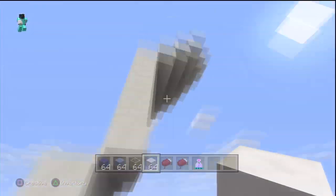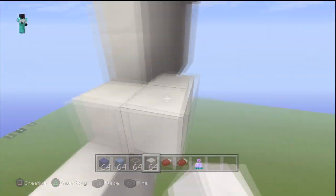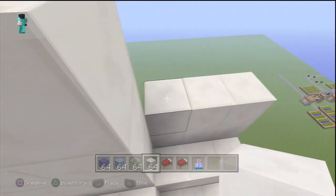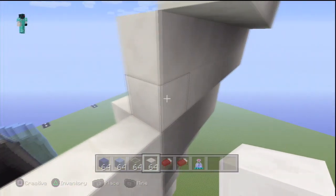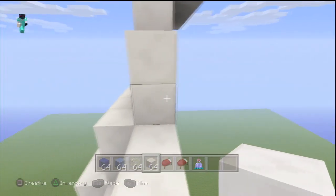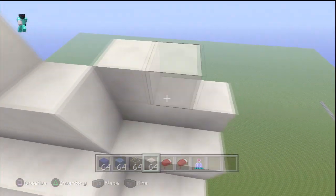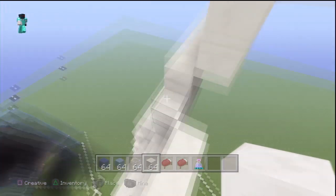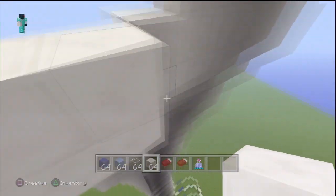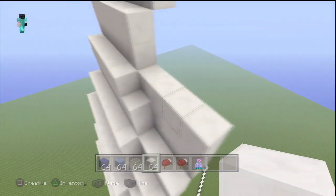Just make sure it's just one behind. The hardest part of making this building is pretty much working out how to make the base, as that's the most important part of the building. Because if you don't know how to do that then the building will just look all messed up overall.